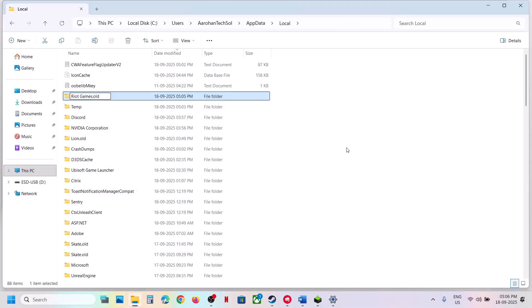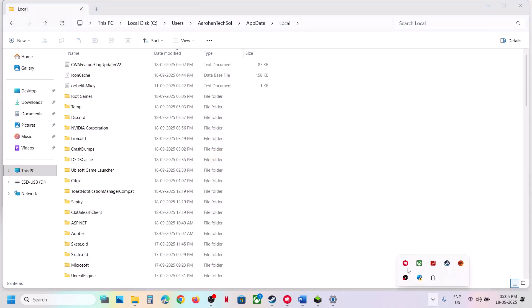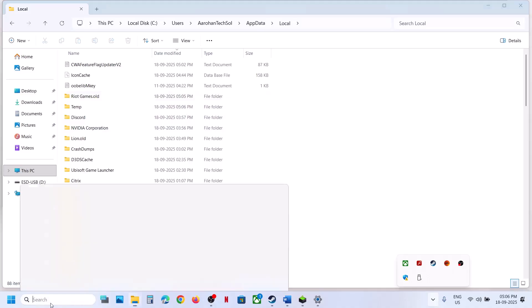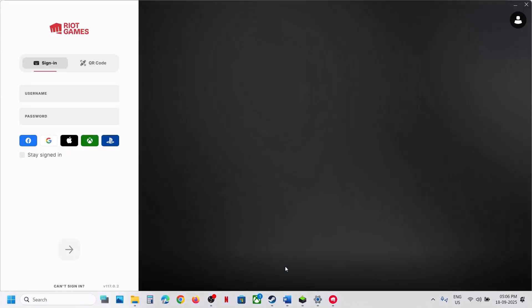To rename the Riot Games folder, close Riot Vanguard first. You'll have to log in again after doing this. Right-click the folder and rename it. Then launch the Riot Client, launch the game, log in again, and check.